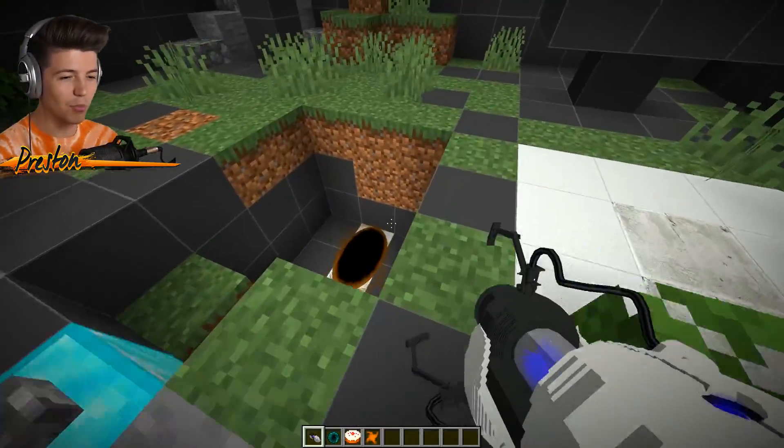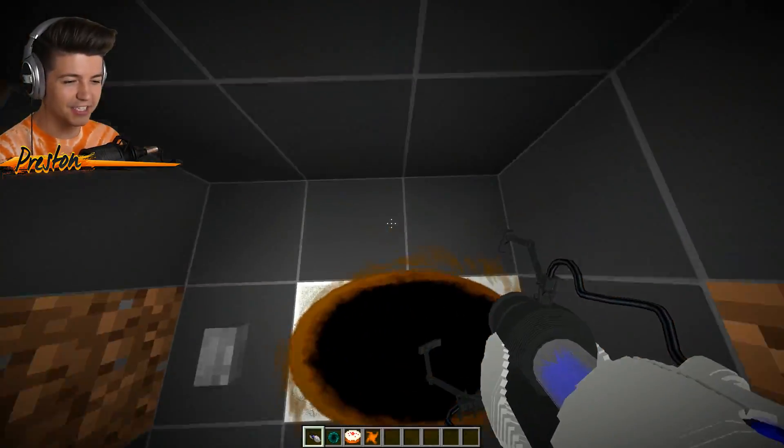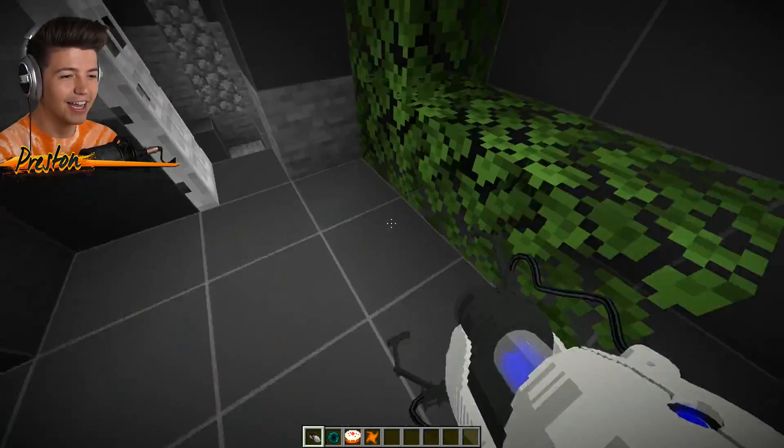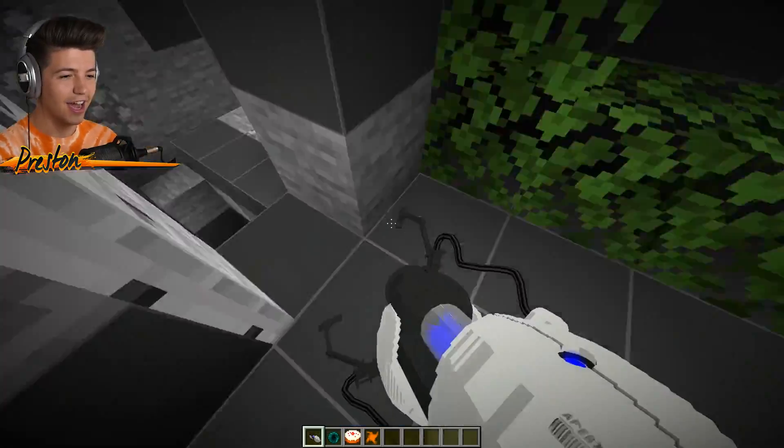Okay, the orange. I don't even know which direction to jump in — what direction are we going to get spat out at? This is so weird. Wait, can I change the direction? You cannot change the direction of the orange portal, so I have to jump in it at some kind of specific angle.